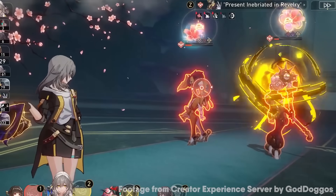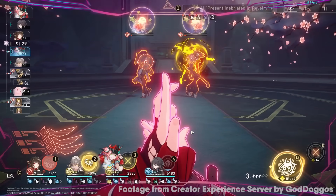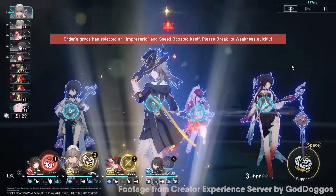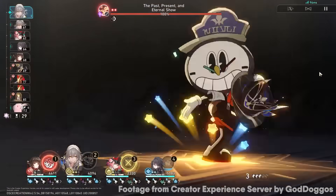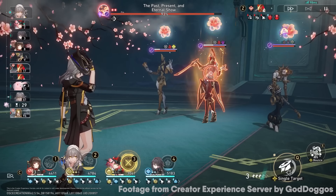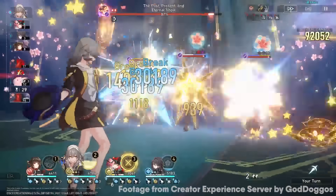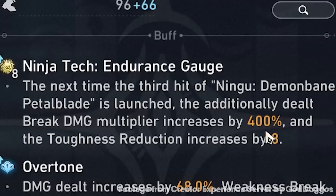Here's where you'll notice some changes. With other break characters like Boothill and Firefly, you rarely get to spend skill points on anyone else. With Rappa though, you don't have to care — the enhanced basic doesn't cost any skill points, nor does it gain any, and it does 100k damage if you break them. If you break and kill enemies, you get your ult back again, so she's actually really skill point efficient. You practically need near zero skill points on a perfect run. However, the perfect run is heavily dependent on the enemy. The enemy here has imaginary weakness. If I break an elite, I actually gain double the charges on Rappa — and now that I have eight charges, I get 400% increased break damage and toughness reduction increases by eight.